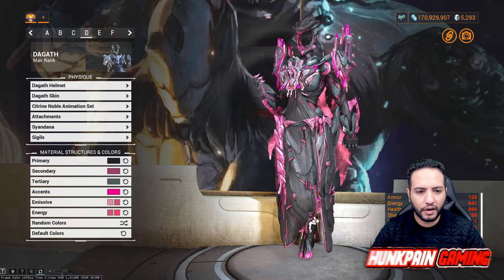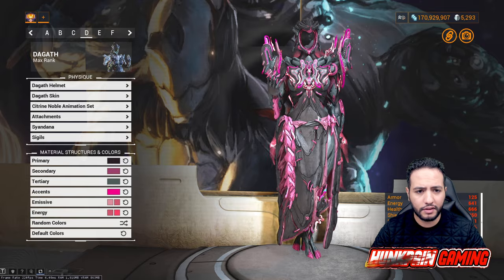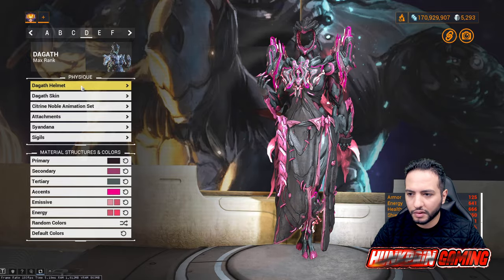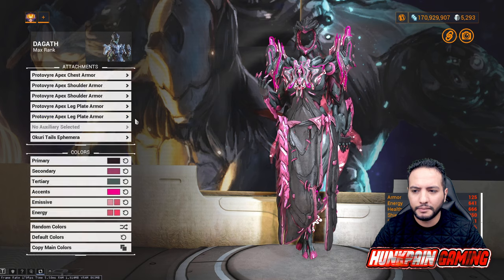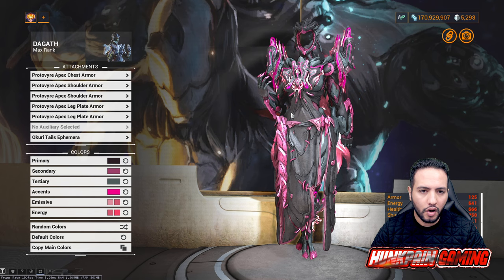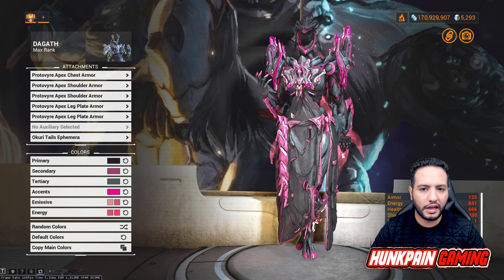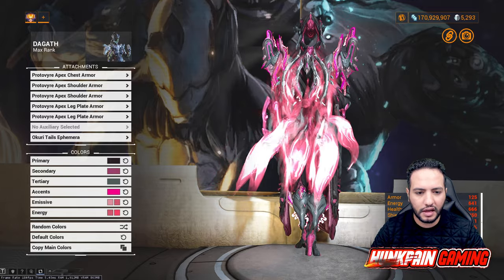Moving to Model D — lovely pink, because some viewers say I only make fashions for the boys. Anyone can use this one. The Goth helmet, Goth skin, and Gauss Noble animation set. Attachments: Protovide Apex chest, Protovide Apex shoulders, Protovide Apex leg plates — the Apex upgrade comes from market challenges, check the channel guide for details. Okuri Tail ephemera is available from the market for platinum.